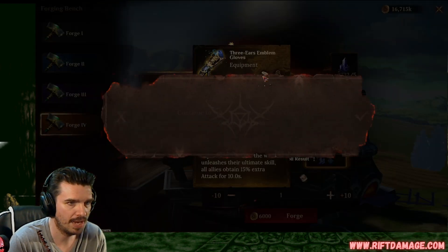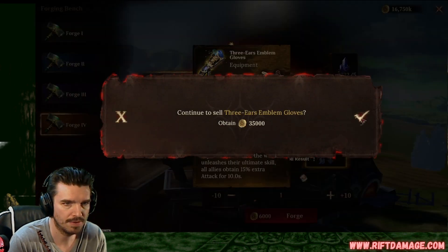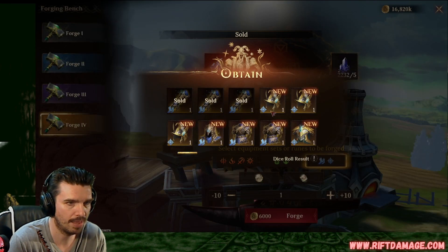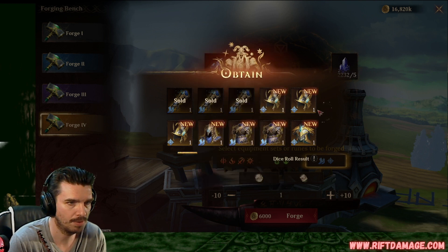Gloves, flat attack gloves, garbage, get them out of here. Flat attack gloves. Come on. Defense flat. Get through it. We're getting through it. Resistance, crit damage, and attack. Maybe it'll roll good.